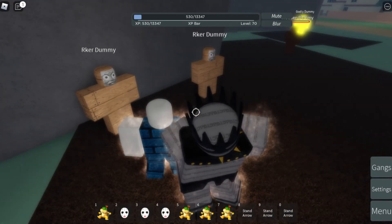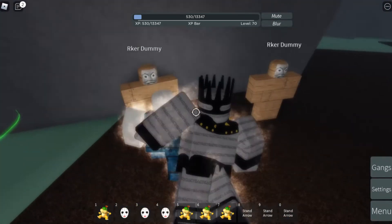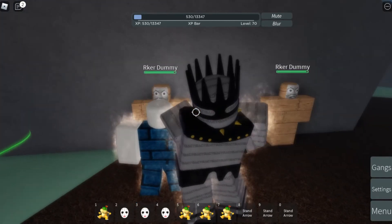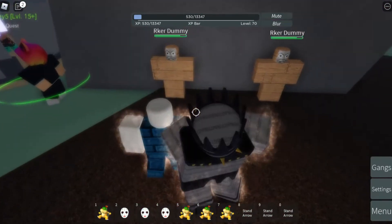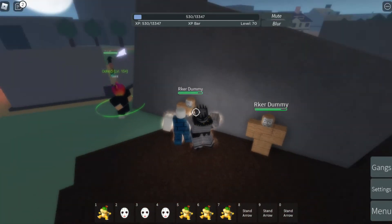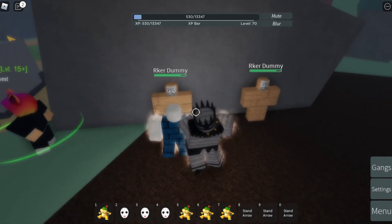Let's start with the first ability I can show you, which is the basic attack. As you can see, the damage is 14.8 with a critical damage of 22.2. That is the basic attack. Now let's go to the first ability, which is the Virage — it's an E ability.